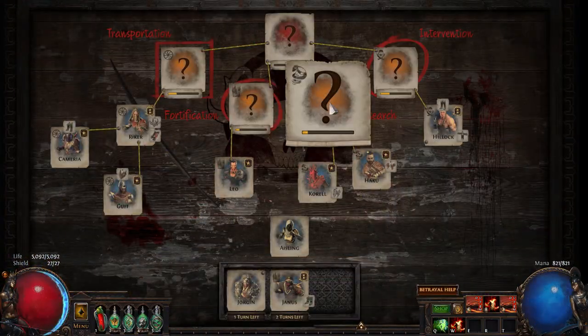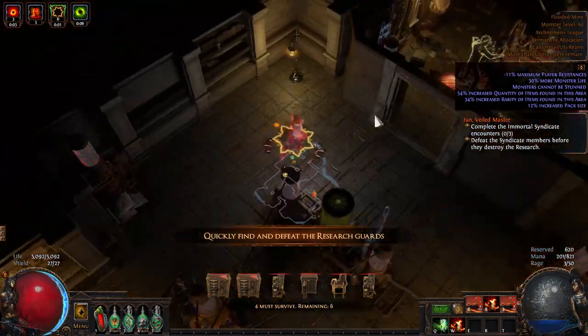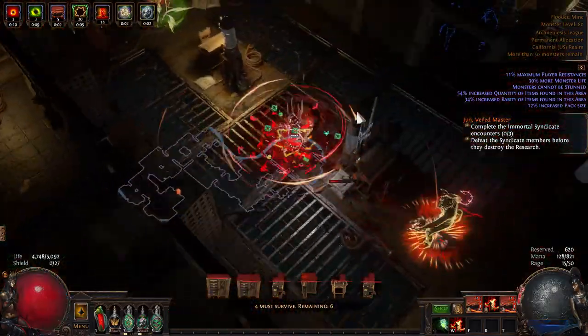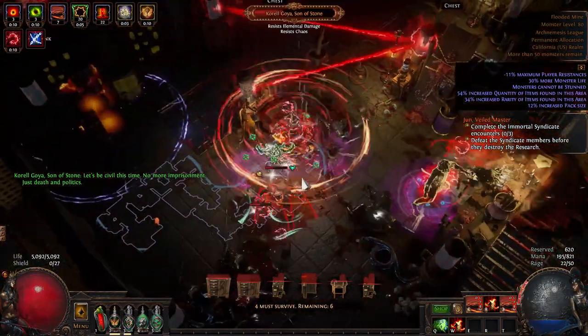The second category is Research. This is the one where you run into a laboratory and have to run around protecting green donuts on the mini-map. These donuts are evidence. You want to find what looks like a uterus on your mini-map and attack it until it's dead — that will protect the evidence.